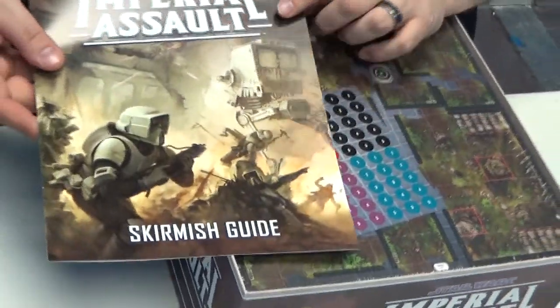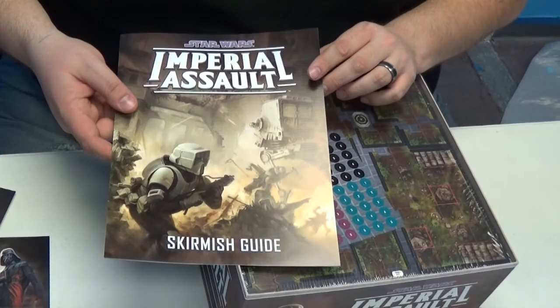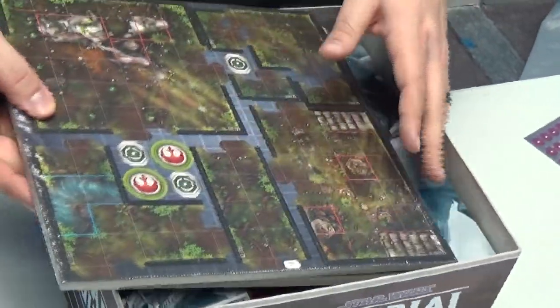Now this is the interesting part. A lot of people have been talking about how this game basically mimics Descent, which is Fantasy Flight's other large-scale, almost role-playing-game-like board game. The Skirmish Guide is something that allows two players to basically pit themselves PvP against each other, and they've been talking about organized play kits for that.